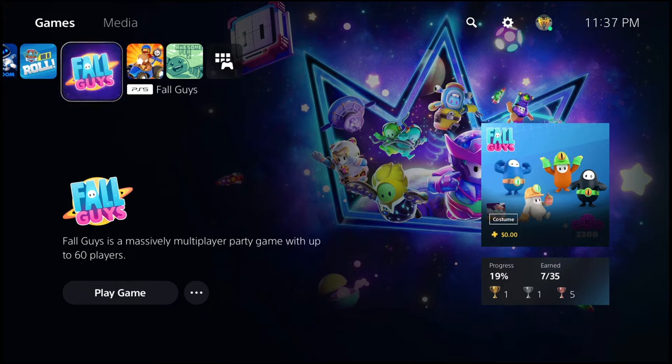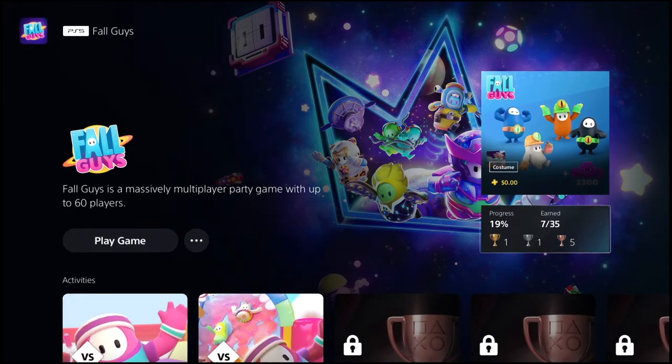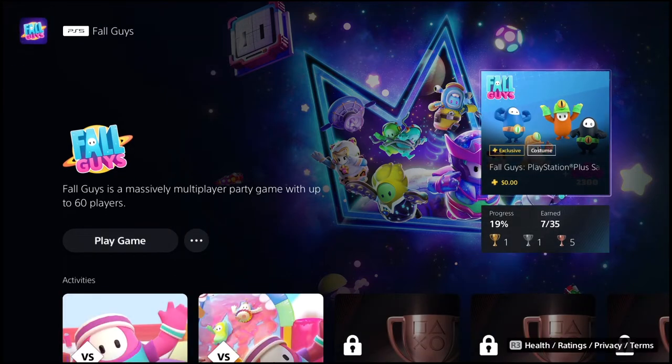So first things first, in order to get it, on the PS5 menu — it's also available for PS4 — all you need to be able to get this for free is have access to PlayStation Plus on your account. What you want to do is before you even launch into the game, just move down and go over to the tab for the exclusive content PlayStation Plus satellite repair pack.